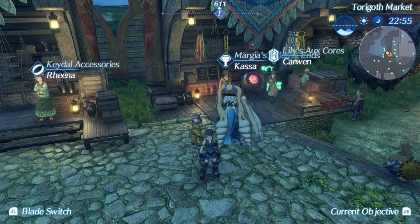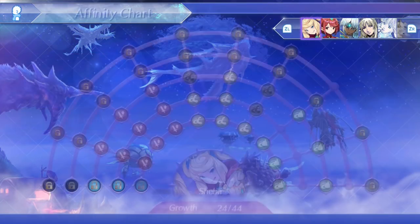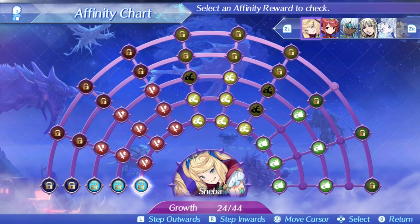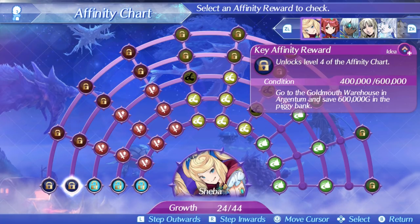You will notice though that 500,000 gold is far from where it ends. To level up her affinity tiers, you need to deposit a whole lot of gold into her piggy bank in Argentum. The first tier will set you back 200,000, and when all is said and done, it will cost a cool million gold. And even that isn't where it ends.